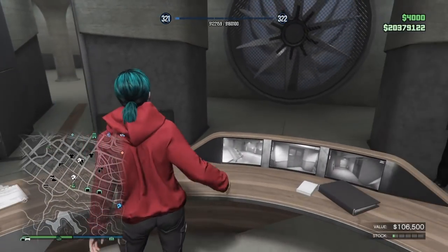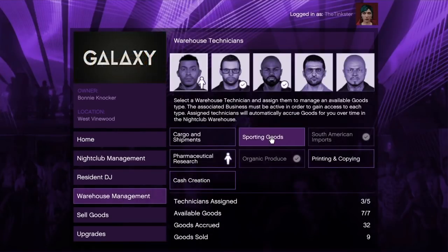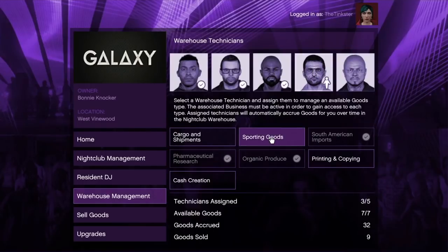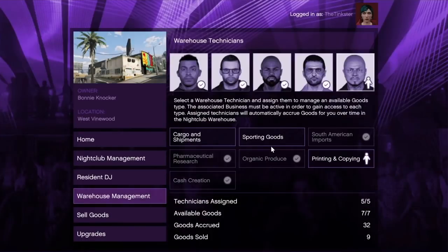Back in the nightclub after supplying those businesses with the first supply from the initial setup. Going into warehouse management, you can see that my cash creation is unlocked and my printing and copying is now unlocked. I can click on the first person and confirm — he'll get me random goods from a cache — and this one will get me random printing and copying goods.